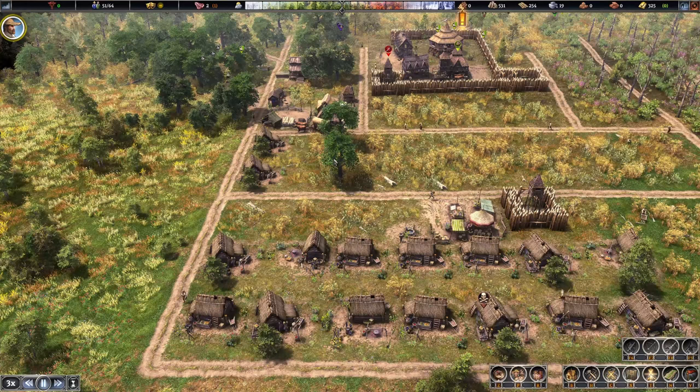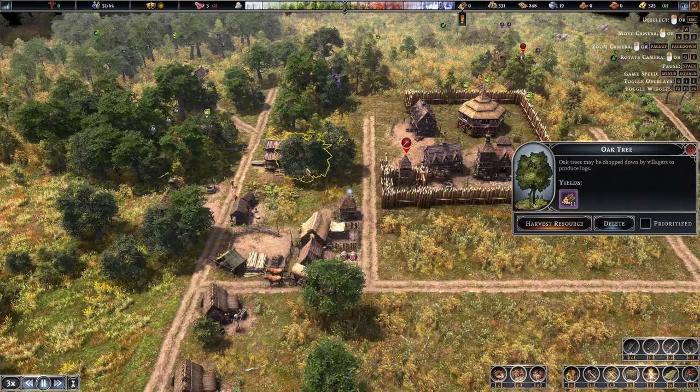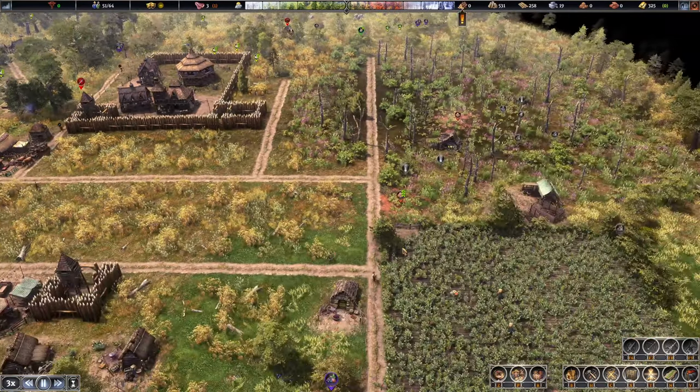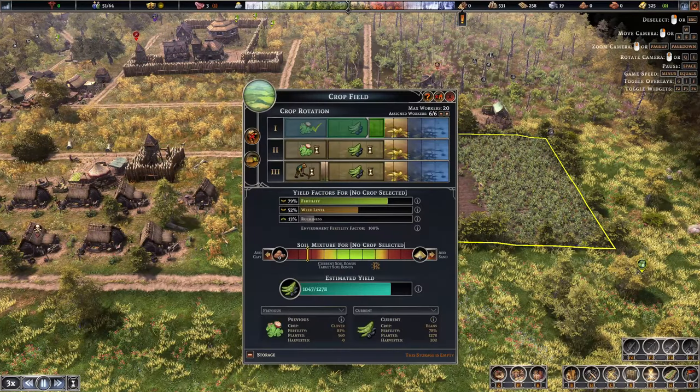We're out of wood — let's manually harvest some of this stuff. There's lots of good wood right here, an immense amount of really good trees around this area.